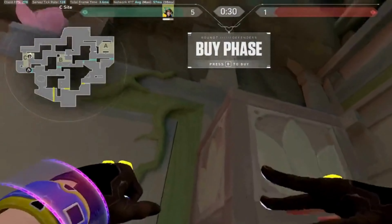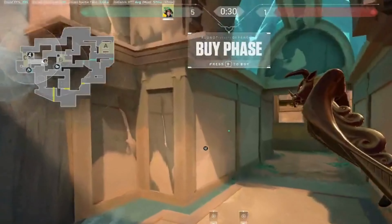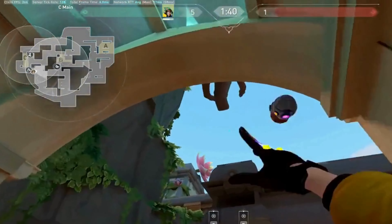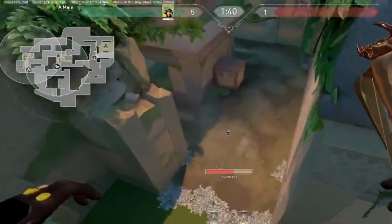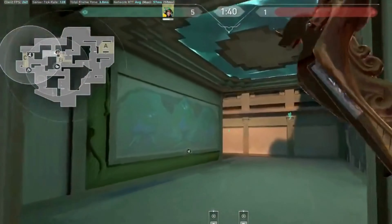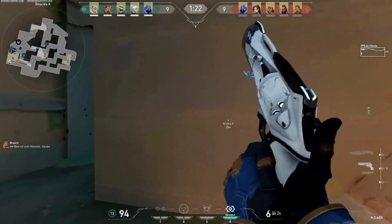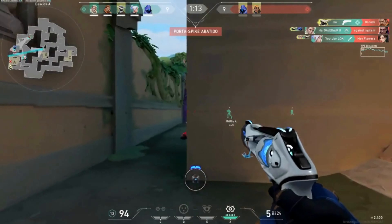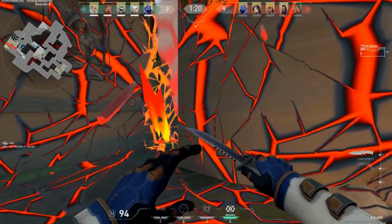Moving on to Sentinel agents, it is evident why we have some top picks on Lotus. Killjoy will be our primary S-tier Sentinel on Lotus. After much thought about whether she and Cypher could both contend for the top slot, Killjoy's capacity to monitor several locations and various sections of the map cannot be discounted. On attack, Lotus with three bomb locations will be difficult for defenders to maintain. Her turret's wide field of sight is great for protecting flanks and gives your squad more than enough time to deal with defenders. Cypher is an A-tier Sentinel. His traps are great for covering many areas of the map and his camera is great for watching enemies holding long angles, which Lotus has a lot of. However, his ultimate isn't all that impressive, especially in a solo queue situation. Cypher is a good choice on Lotus overall, though not quite as strong as Killjoy.